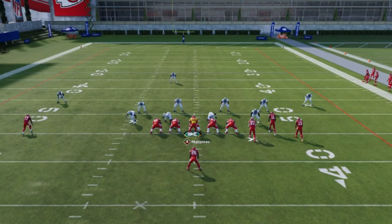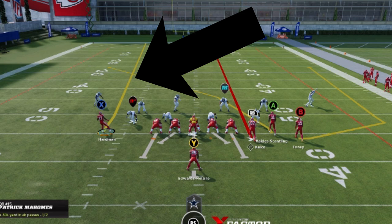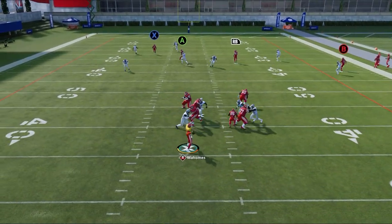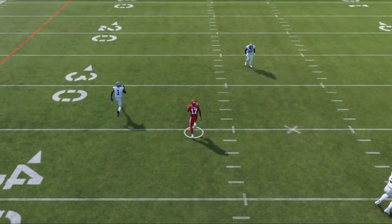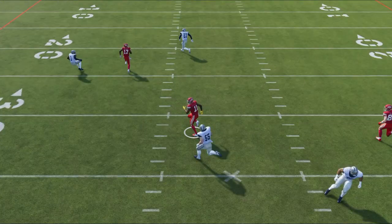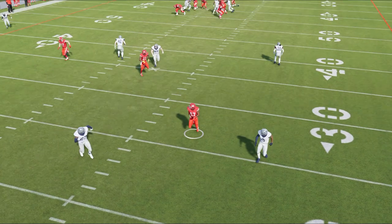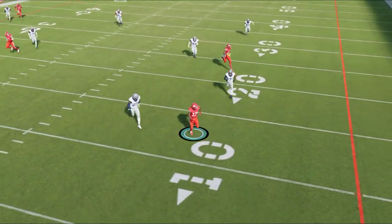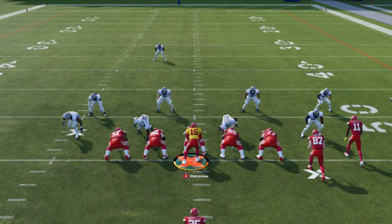Cover 3 on current gen is very different — defenders don't react to the comeback route the same way and can feel like they're in a matching concept at all times, which you can use to your advantage. Run this play from a hash mark to the open side of the field and motion in the X receiver, who will be your target. Because the deep coverage acts like match coverage, wait for the outside cornerback to react to the crossing receiver — he will slow down and drop back to pick him up. Once he does, bullet pass and lead away from the free safety before he can rotate over, giving you a glitchy one-play touchdown against cover 3 on current gen. Practice the timing as it is very different from the other setups.